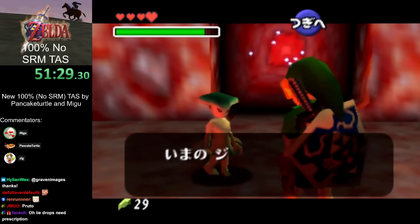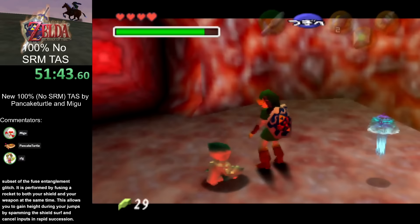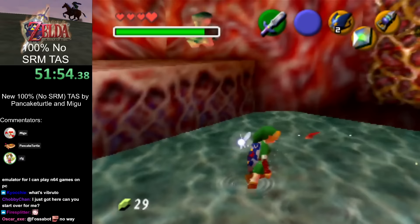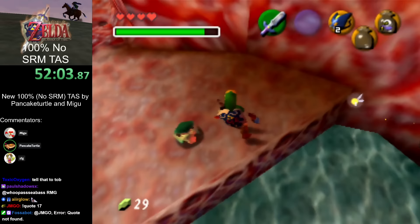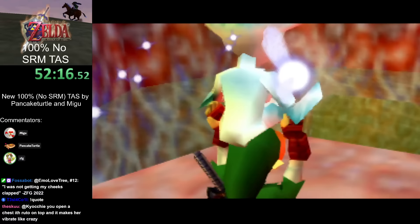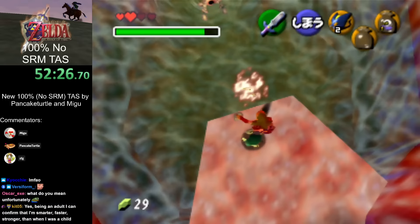Jabu as adult is pretty standard now in RTA, but this is supposed to be done as child. Adult saves a lot of time in a bunch of places — you have hookshot, you can get those goals without needing to backtrack for boomerang, and climbing ledges is just much faster. As a general rule of thumb, if you can do something as both adult and child, it's generally better to do it as adult. Unfortunately, there's still no fast way to skip Ruto without SRM, so we sadly have to carry her around.